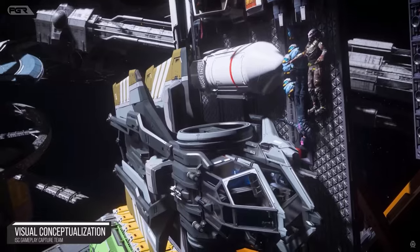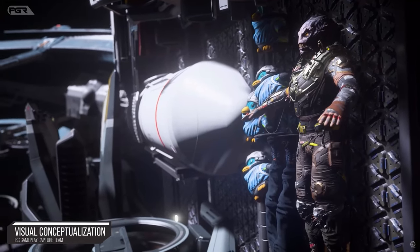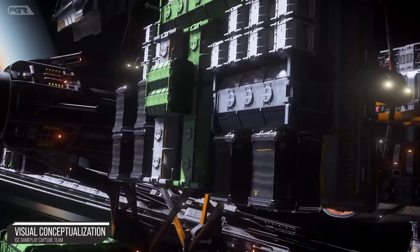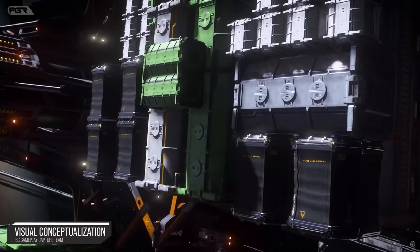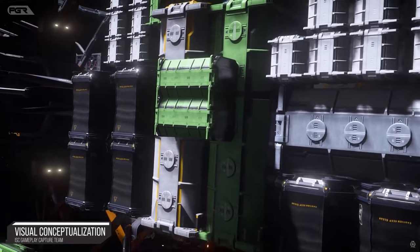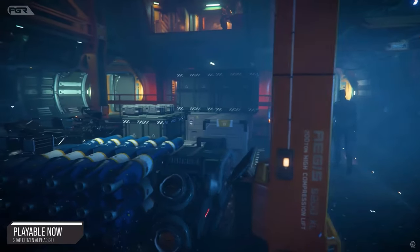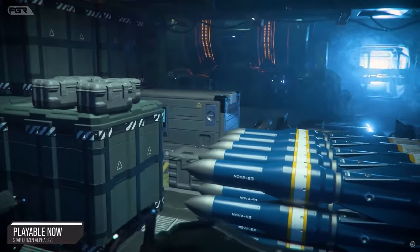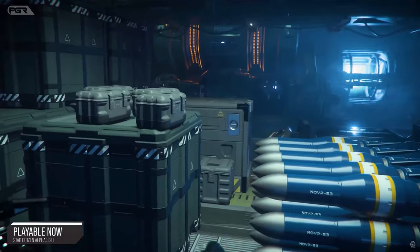They revealed changes to the cargo grid, now allowing any size items to attach to them, broadening the possibilities for cargo-related gameplay. They also looked into extending the cargo handling experience — instead of instantaneous cargo where items appear in your ship magically, a more physicalized approach is being introduced.